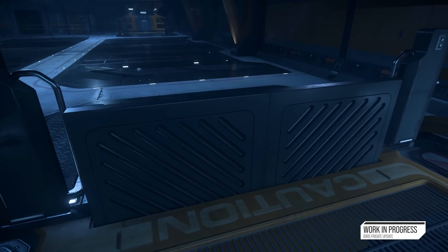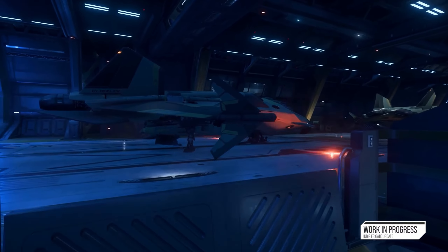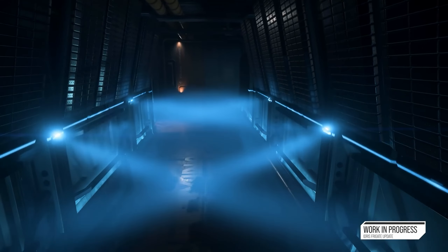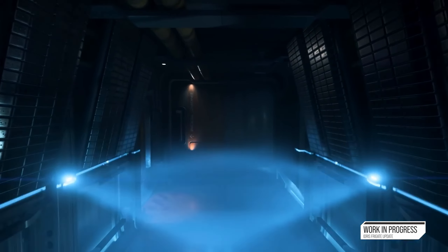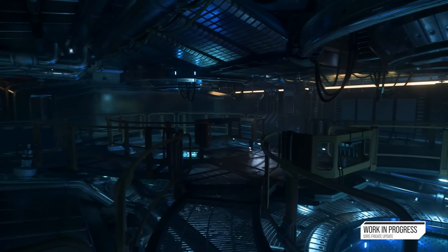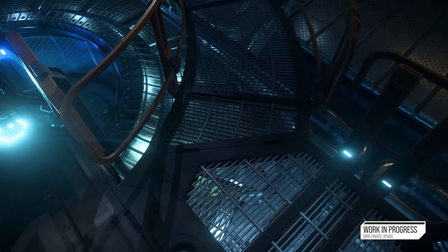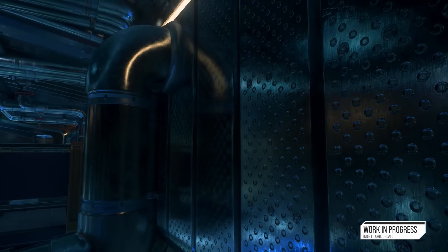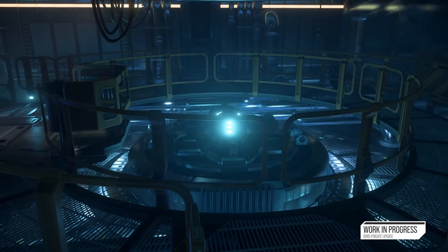This ship has so many decks, so much space — it's absolutely insane what you can do on it and how long it would actually take to tour it. This decontamination room is absolutely insane the way the lights flip and come up and down and go across. Here we have the engine room — it doesn't look too complicated, but for an engineer it may be a bit of a nightmare. You may need one, maybe two engineers, maybe even more.